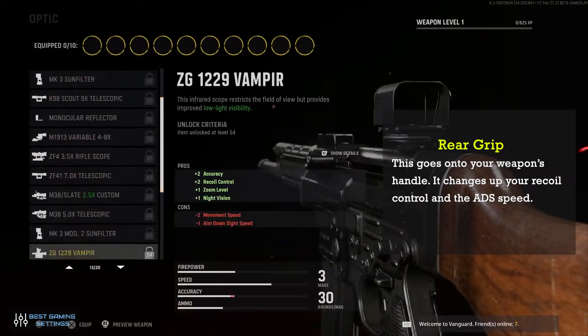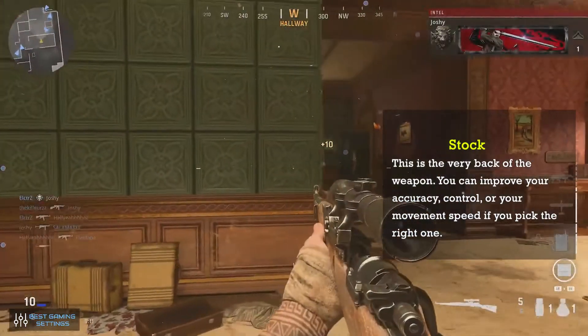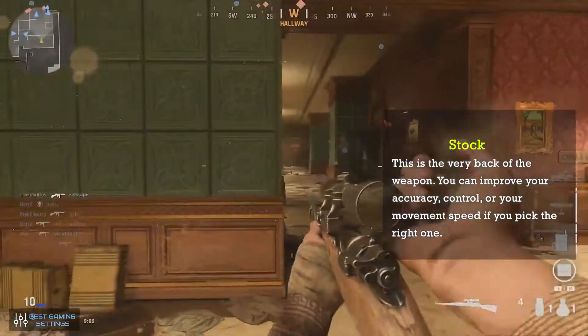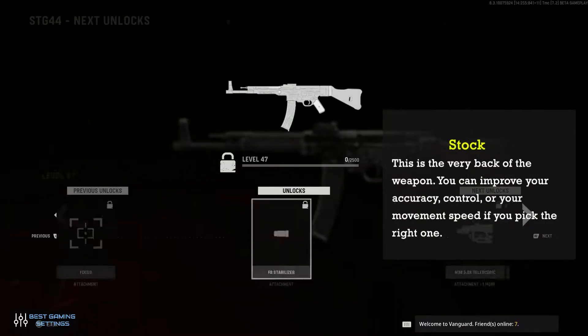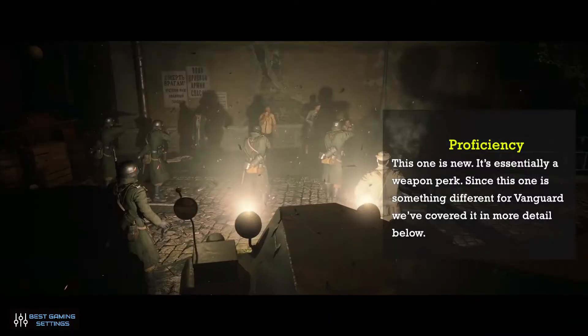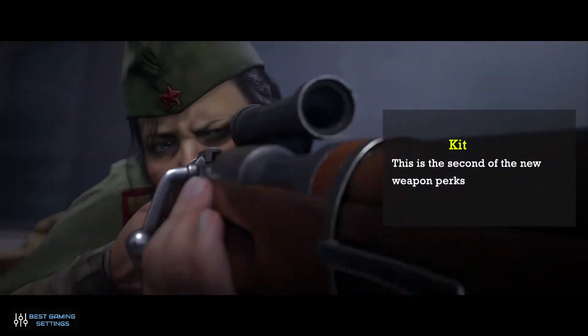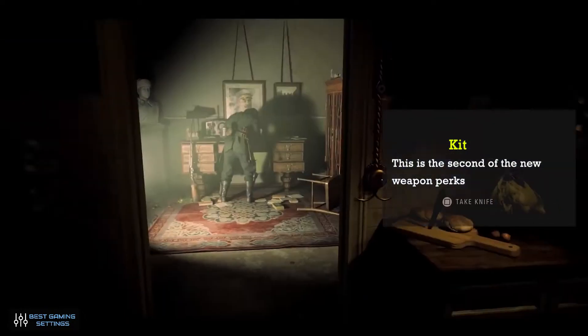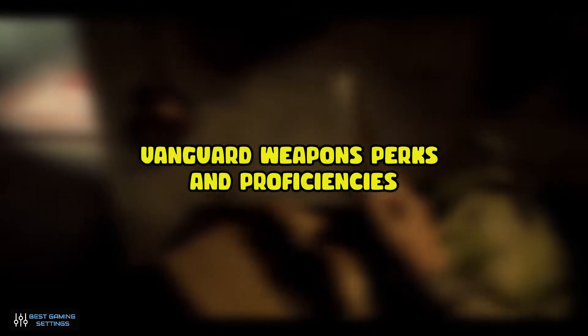Rear grip: goes onto the weapon's handle and changes recoil control and ADS speed. Stock: the very back of the weapon — you can improve accuracy control or movement speed depending on your choice. Proficiency: a new addition, this is essentially a weapon perk unique to Vanguard, covered in more detail below. Kit: the second of the new weapon perks in Vanguard.